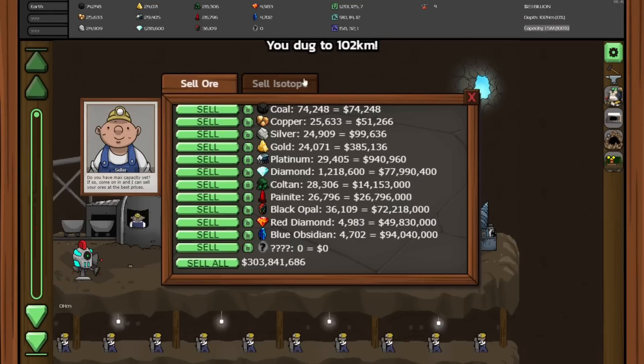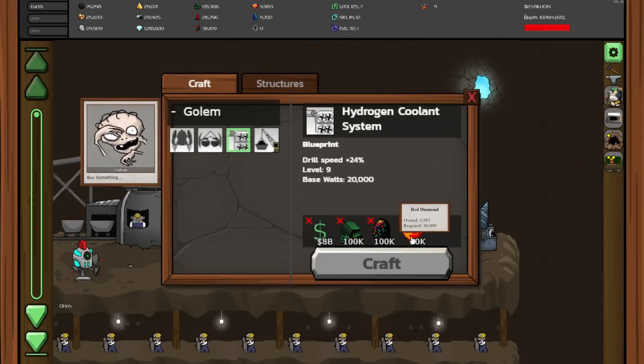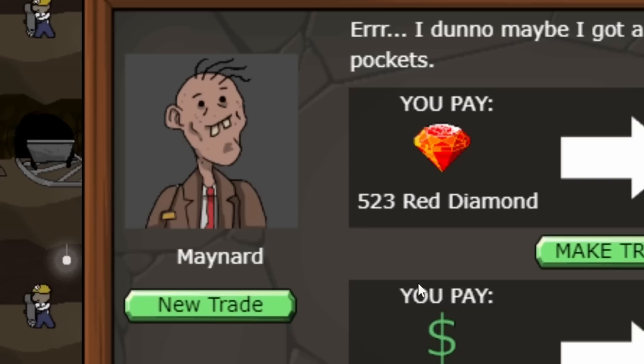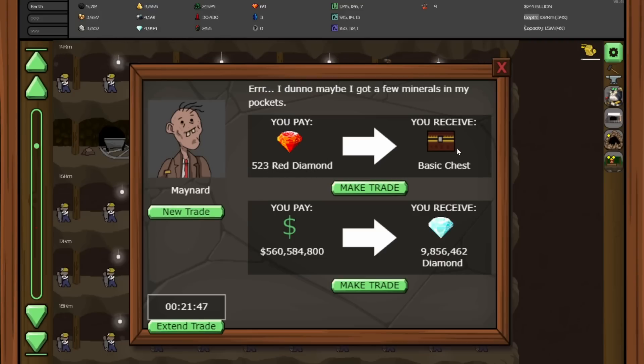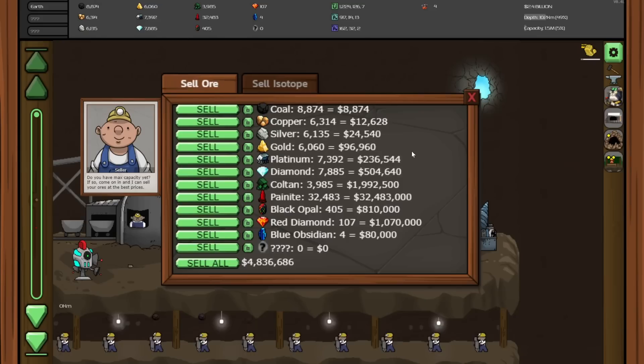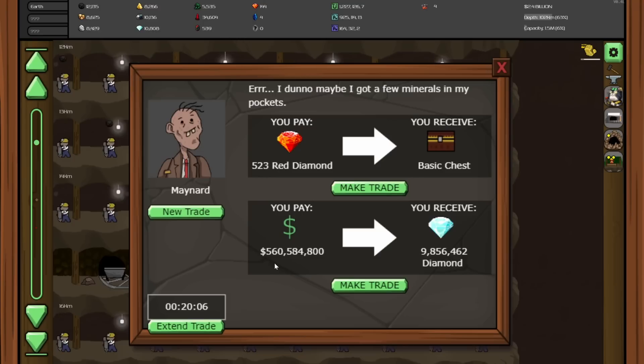The next thing for Payknight that we need is 150,000, so we can't sell too much of that anymore. But it looks like we're done with a few of the materials we were holding on to for upgrades, so we can sell the coal again, the platinum again, and the coltan. We do have another trader — too bad I sold all those red diamonds because he gives a chest. This one is interesting: 560 million dollars and we get almost 10 million diamonds. How much do diamonds sell for? 7,000 diamonds sell for 450,000 — that's $64 a diamond. So 64 times 10 million is 640 million dollars, and this guy's asking for 560. So we're not making too much profit on that.